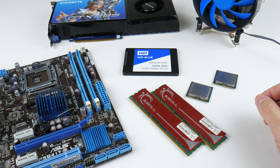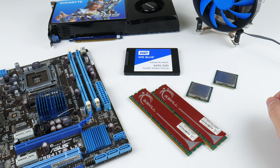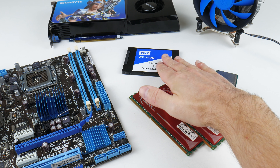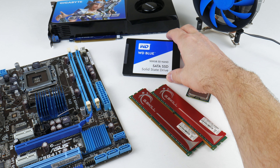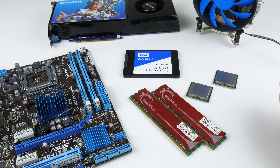Using the Easy2Boot project and the Snappy Driver Installer Origin makes installing Windows XP fairly straightforward. I like using SSDs — just make sure it has aligned partitions by creating the partition on a Windows 10 machine. If you worry about TRIM and garbage collection, you can just unplug it, plug it into a modern machine with a USB adapter, and run the TRIM command every few months.